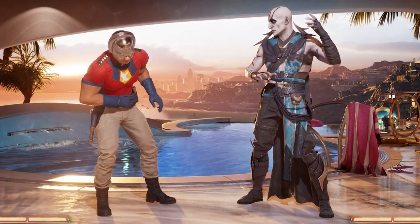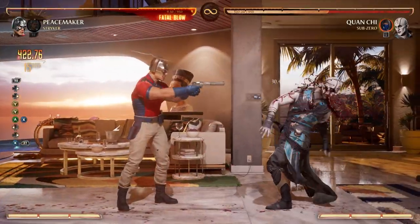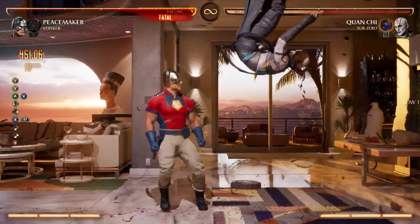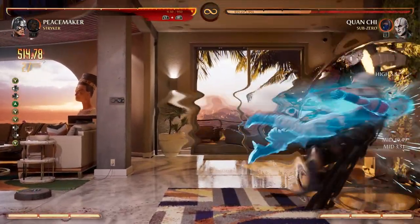This combo is going to do anywhere from 51% to 53% and cost 1 meter. The cameo I'll be using is the Striker cameo. If you find this helpful or end up learning this combo, make sure to leave a like on the video and share this with anyone who wants to play Peacemaker. But now, let's get right into the combo.